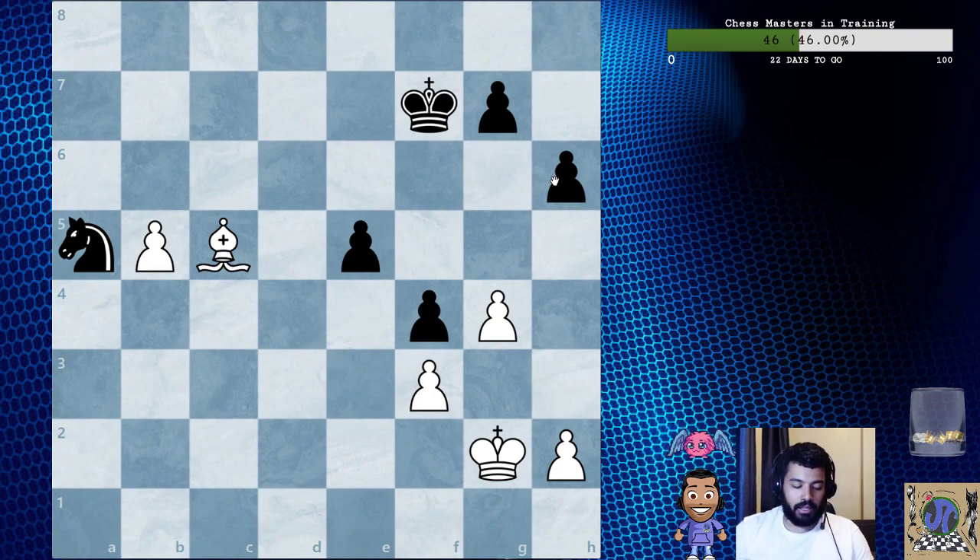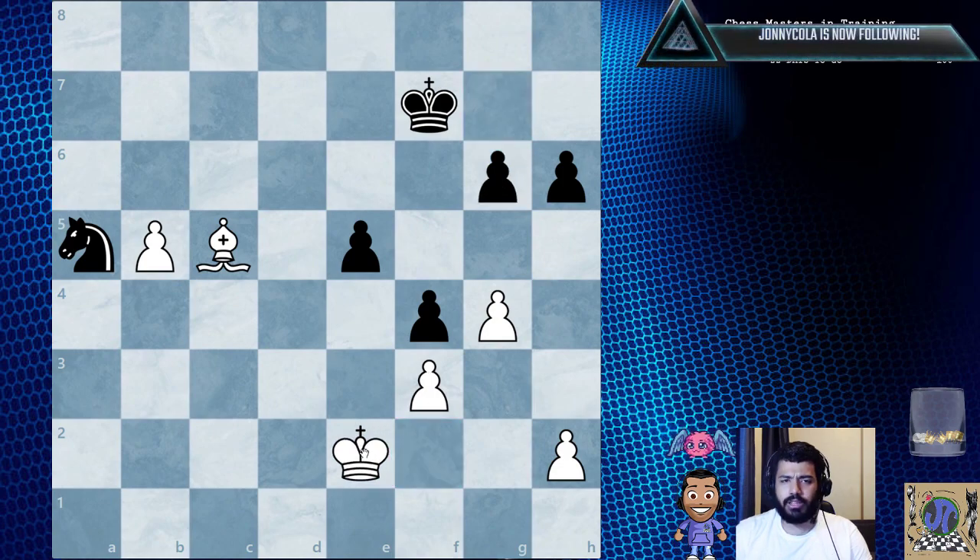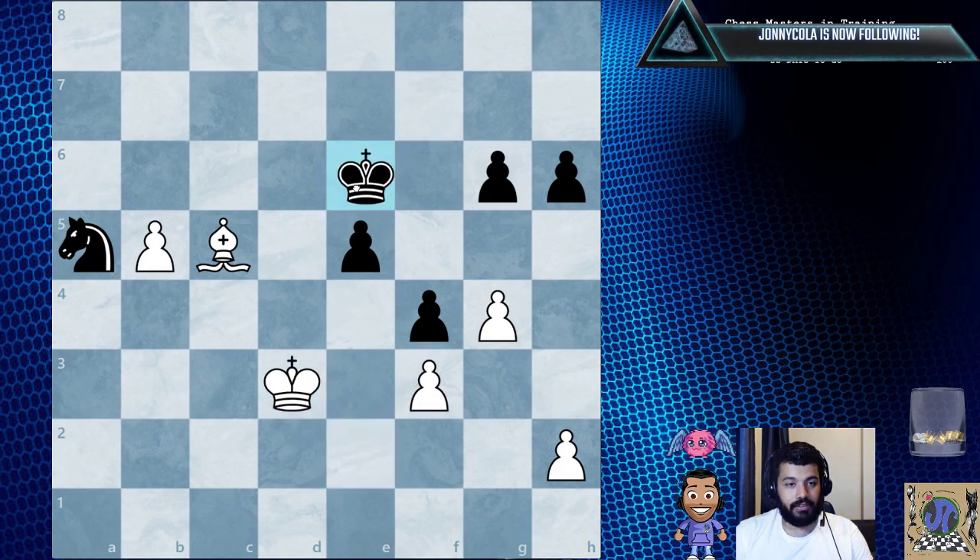It is white to move here. In order to make progress, white must bring her king to the queen side, but this will be met by the black king coming to d5. For example, if king f2, they're going to play g6, king e2, king e6, king d3, king d5 — draw.